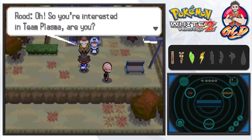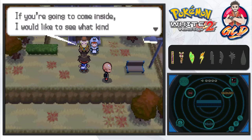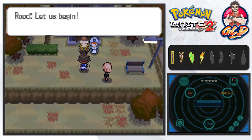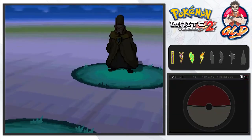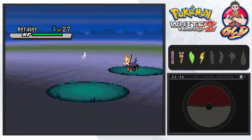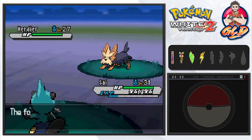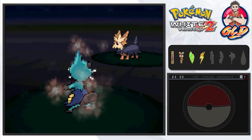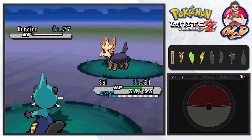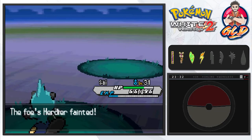Here it is - we are battling a former Team Plasma sage named Rood. He sends out a Pokémon and triggers Intimidate, lowering our attack. We go ahead and use Revenge since these Pokémon are going to be using powerful moves. Earlier isn't liking it, but thankfully we have Leftovers to recover a little HP. Let's go with Razor Shell - and bam, Razor Shell does the trick!